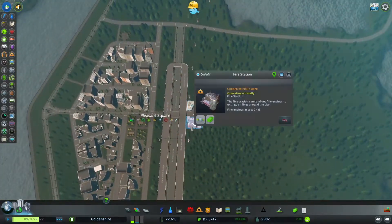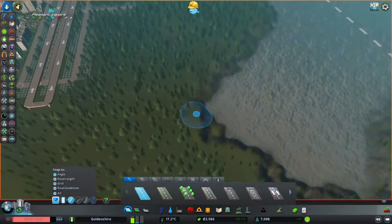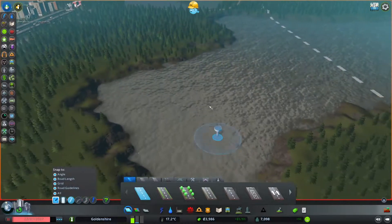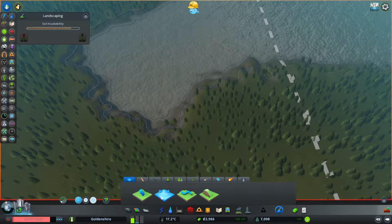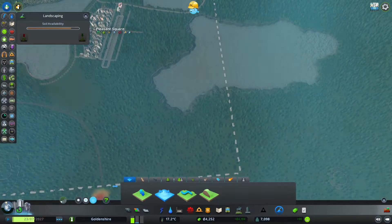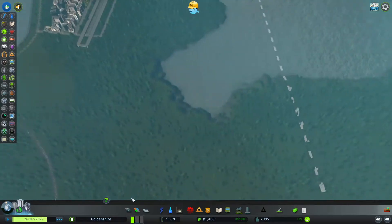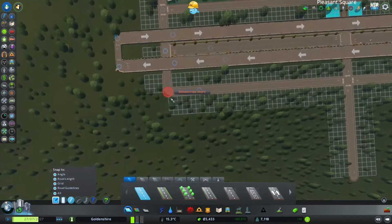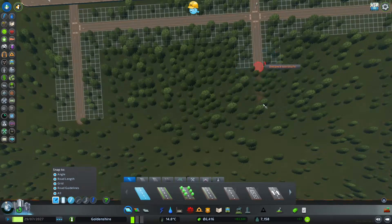We've got to move these things down, and I don't want to connect it up that side yet because of the highway route connecting our city up. I'm going to challenge ourselves, once we get more money, to try and get rid of this lake here. I'm going to quickly get some zoning in — oh my god, that demand has gone super high.